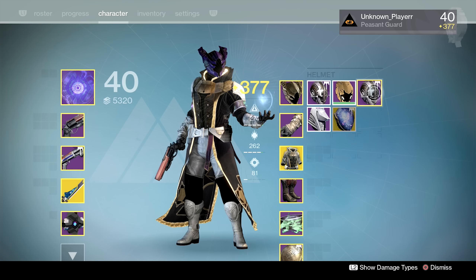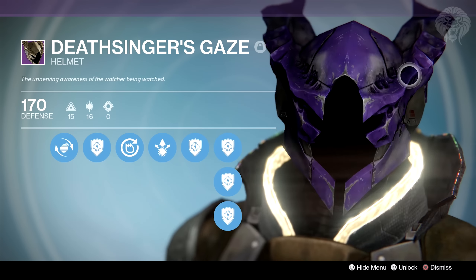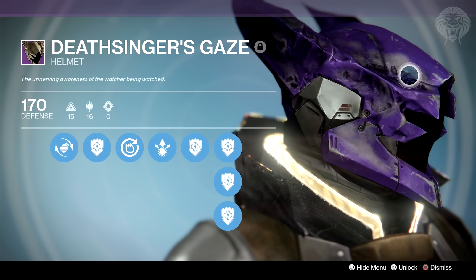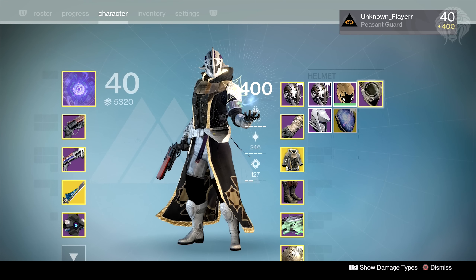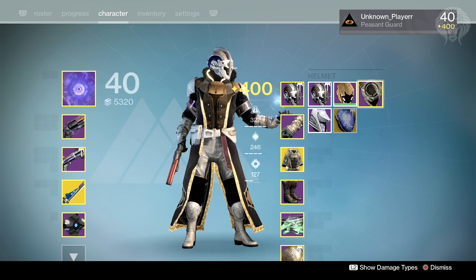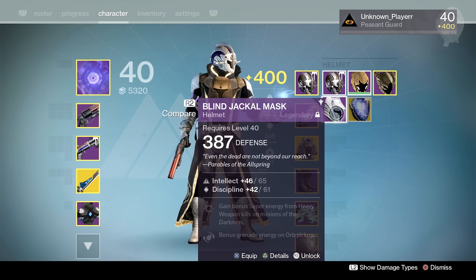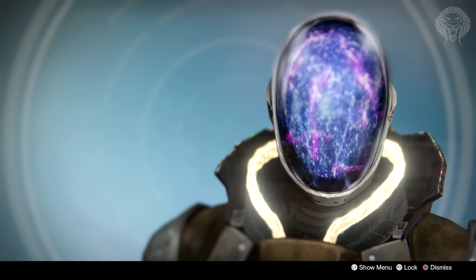The Crota helmet is probably my all-time favorite for the warlock — I used to always use it back when it was relevant, but now you can't, which is a shame. I've never gotten rid of it, and I do wish there was a year three version because it's probably my favorite-looking legendary with a kind of black void in the middle of the face — really evil. It's based off the head of a wizard. There's also one from Crota I think I got from a gold package.